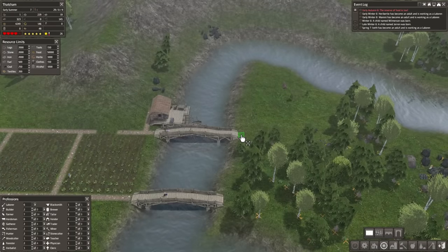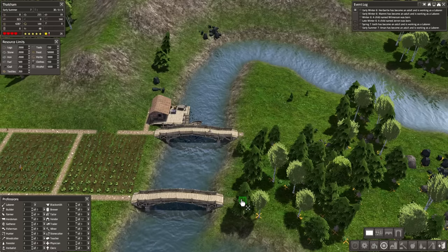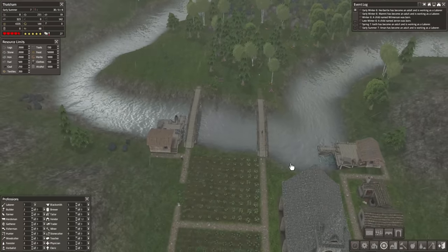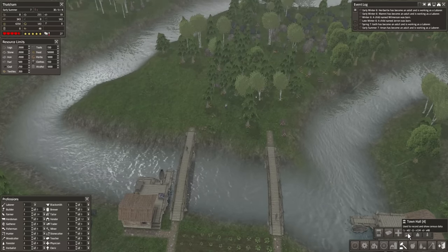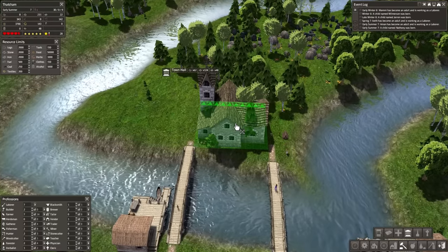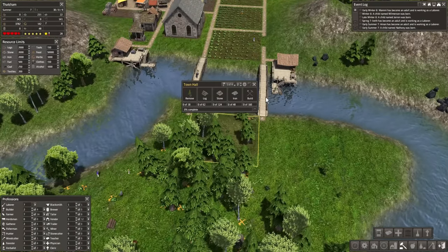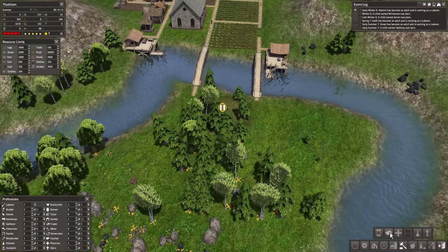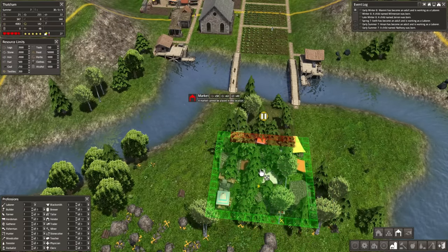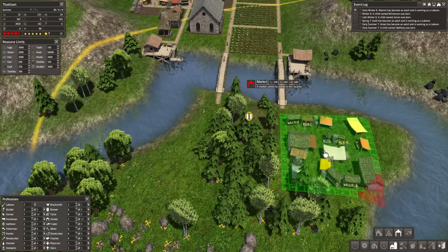I want to line these guys up a little bit. Oh my God, the town hall fits perfectly there - that is so satisfying! We're doing the town hall right there. I'm going to pause construction on it because I don't want them building it right now. I also want a market in front of it - and it goes nice and central. That is what I want right there - that is perfect. The market's going to live there and we've got the town hall right there.